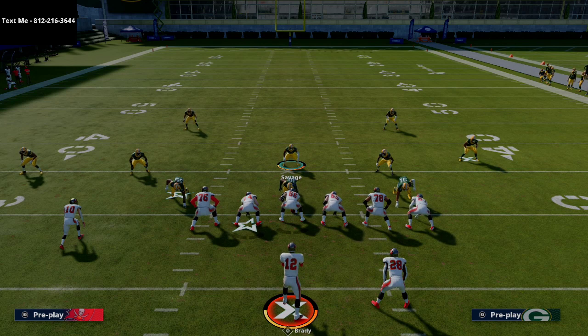If you have any Madden questions, feel free to text me — my phone number is 812-216-3644, also in the description. When you text in, I can send you free full schemes like trips tight end, U trips, A slot offset, and big nickel over G that I've created for free. If you want the 335 eBook, the link is in the description. We're streaming tonight at 10 PM Eastern — thank you for your support and I'll see you on tonight's live stream.